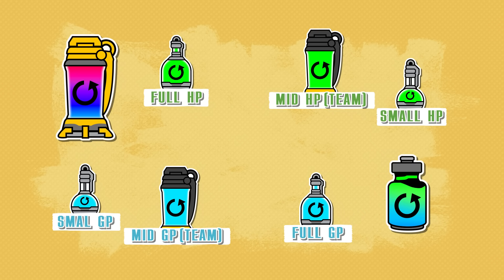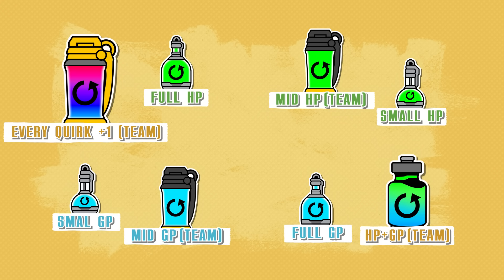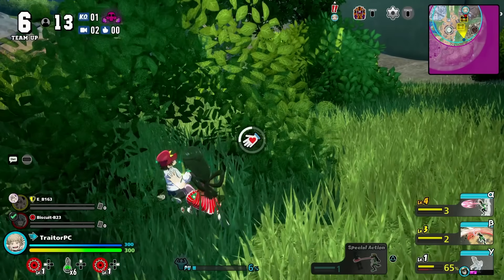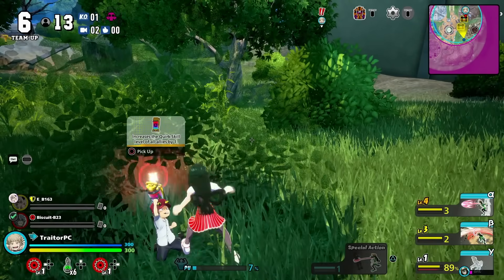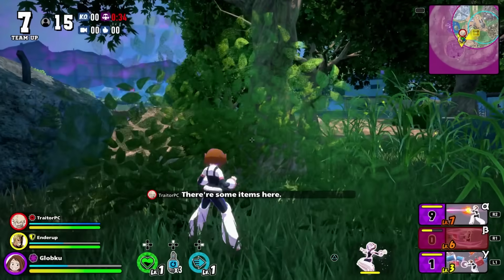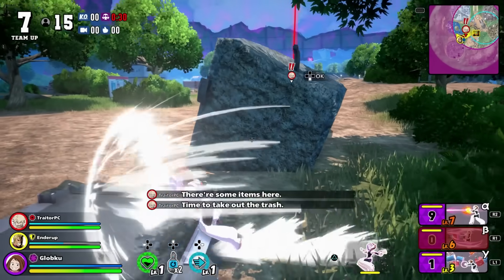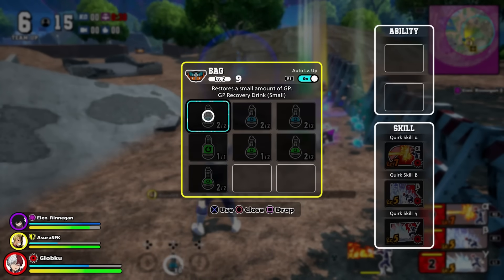The best bottles, however, are these two. One restores both HP and guard points to every single ally — if you have this, you are basically your party's healer. And then there's a bottle that increases the quirks of every single ally by one level, but this is a pretty rare bottle. You can only get it if you find Kota, who is usually hiding somewhere very random. A bigger bottle isn't always better, though, as bigger vials take longer to drink and it might be hard to do so in the middle of battle — so keep that in mind when managing your inventory.